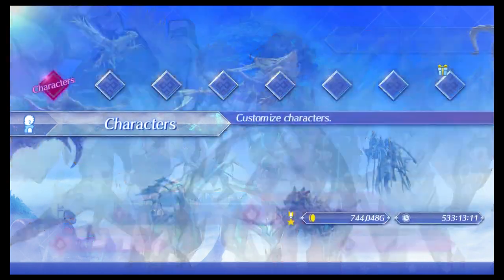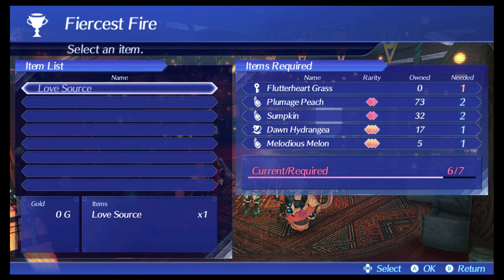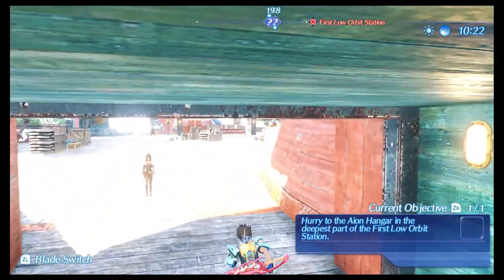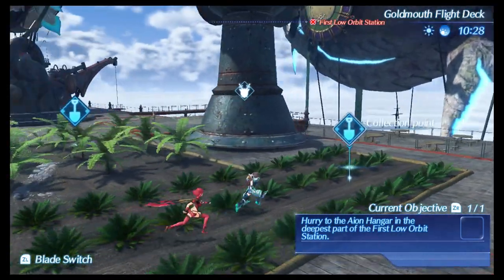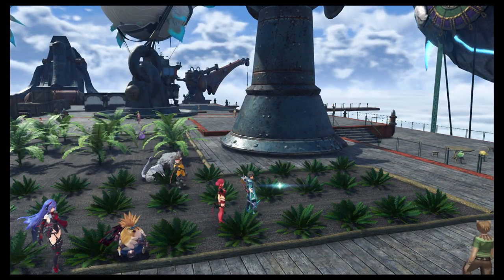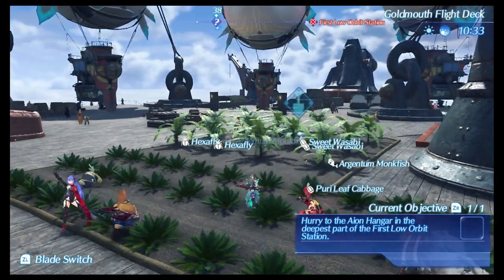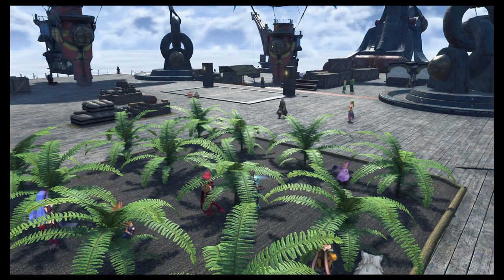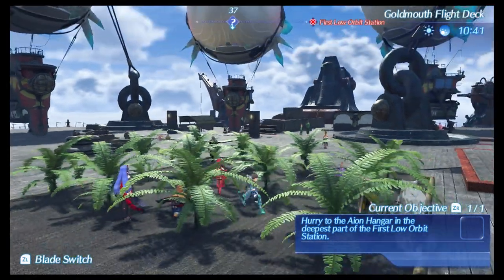So we need Plumage Peach, Sumkin, Dawn Hydrangea, and Melodious Melon. Melodious Melon can actually be found right over here — it's in the Goldmouth Flight Deck area. And there you go, Melodious Melon — that's where you can find it.